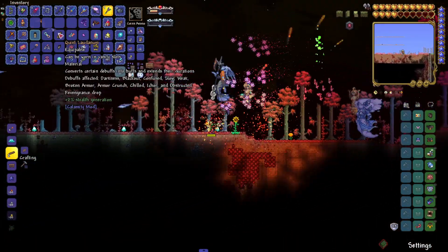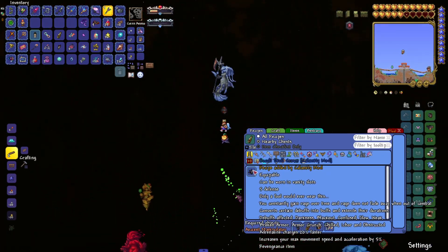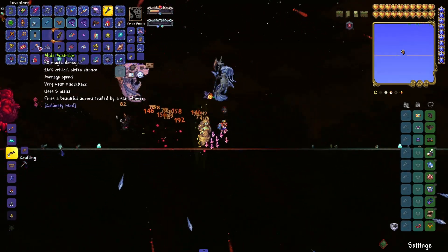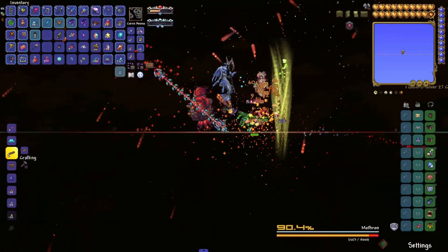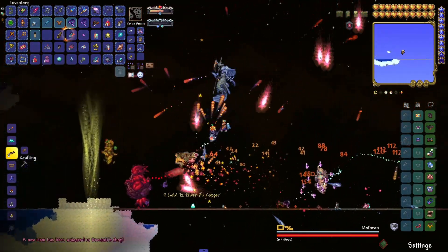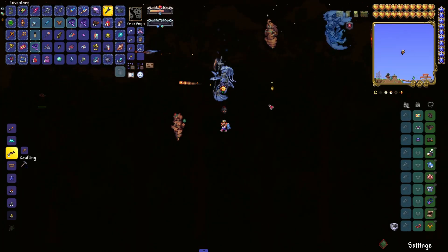We also got the Quiet Nebula — this converts certain debuffs into buffs and extends their duration. It's also an upgrade material that goes into the Occult Skull. We got the Starlight Fuel Cell, which permanently increases adrenaline mode damage by 50% and damage reduction by 5%. Hell yeah, let's put that on for sure. We got a melee whip sword that emits particle explosions — it's kind of a poor man's Solar Eruption. And finally, a magic damage weapon that fires a beautiful Aurora Star Shower. These weapons are so cool — I didn't realize Astrum Aureus had so many awesome drops.